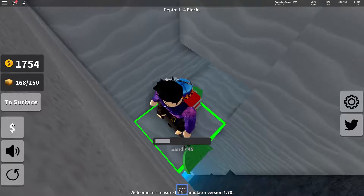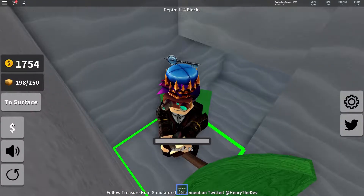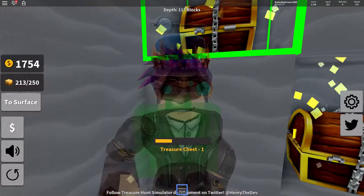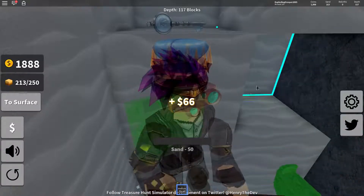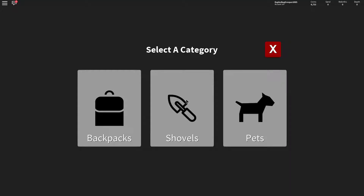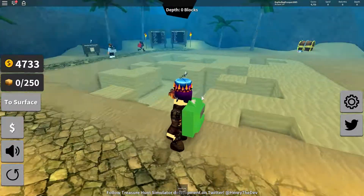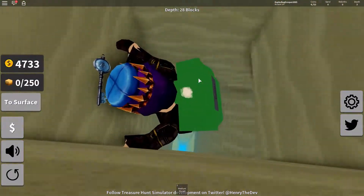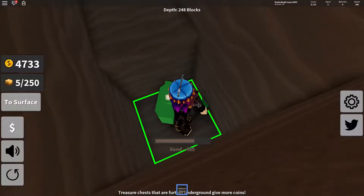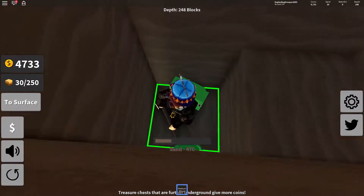We've already been full! If I've got that crown on my head, you do not mess with my tunnel! That's a lot of treasure chests — bam, bam, and bam. We have a lot of gold. Let's jump all the way down here. Oh my god, that is a lot of sand — 248 blocks below the surface!